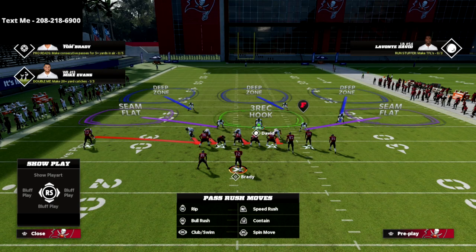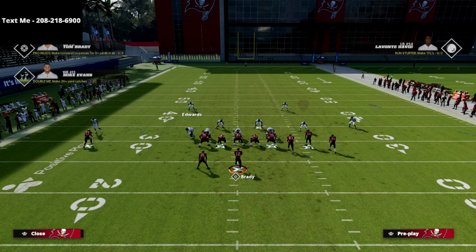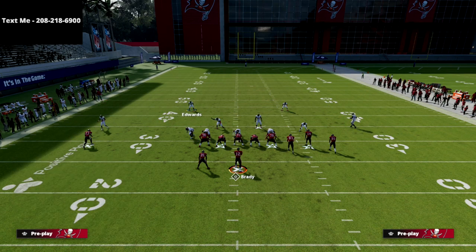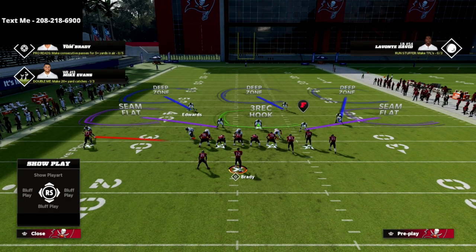The most important thing to note when we come out in this coverage: the zone that Edwards is on is not a deep half zone. When I audible to Tampa two, it's a little bit more to the inside — it goes to the numbers and that's it. But when I go to corner blitz three, it goes all the way to the outside because it's an outside third. We like outside thirds from our safeties much better than deep halves. A deep half zone will not defend the sideline — they'll throw streaks all day long. But with an outside third, you're in a much better situation to defend a streak or a wheel route.